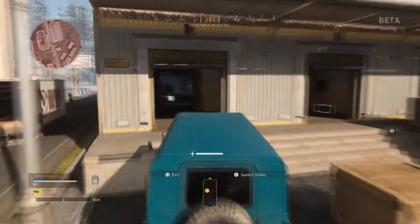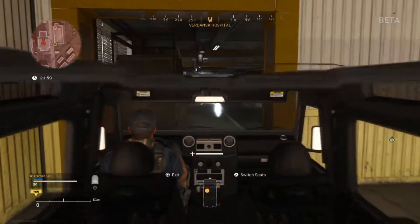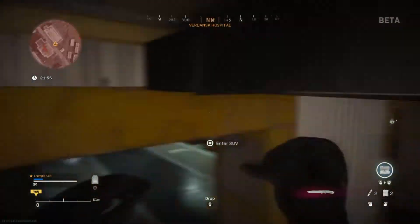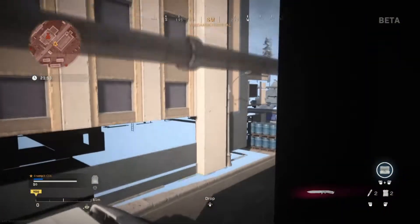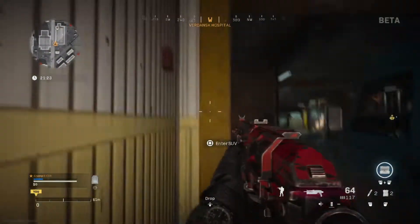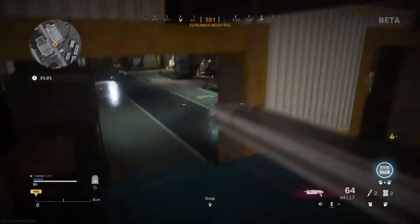What you want to do is get a blue 4x4 vehicle and come over to this area by the hospital. Park the vehicle in the spot underneath the light. Once you've done that, jump on top of the 4x4, then run and jump into the corner — and voila. To get out of the glitch, just walk back to the corner and crouch. Hope you all enjoyed, have a great rest of your day!